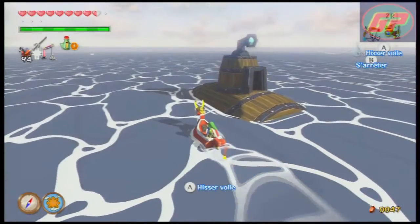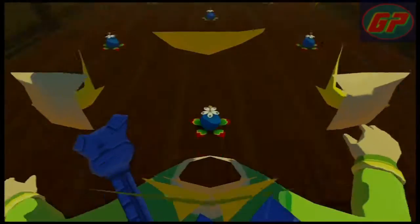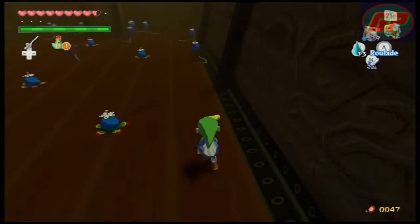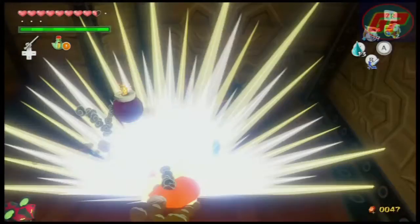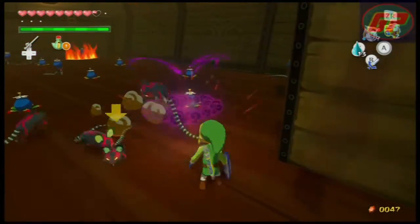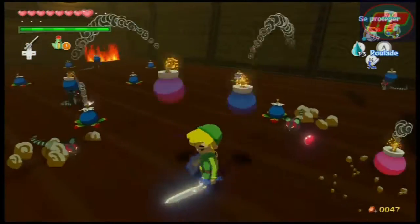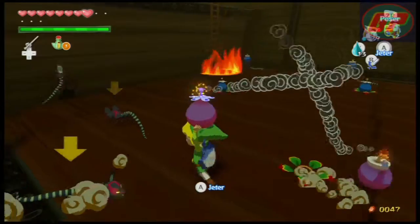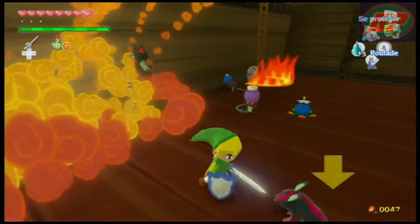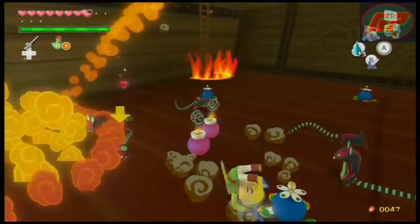Prochaine carte trésor. La prochaine se trouve encore dans un sous-marin. Ce sous-marin-là, il est plein de rats. Il faut tuer tous les rats. Sauf que la difficulté n'est pas de tuer tous les rats, c'est de survivre aux bombes. Car les rats portent tous des bombes. Je peux, à la limite, prendre des bombes et faire péter aussi. Mais ça risque d'être galère. Il faut faire des coups d'estoc pour tuer tous les rats.